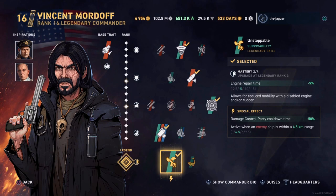The special effect is a damage control party cooldown time improved by 50%, and it is active when you are within 4.5 kilometers of an enemy ship. If you go to Legendary Rank 3 it goes up to 6 kilometers, and 7.5 kilometers for Legendary Rank 4 if you max out Mordoff.